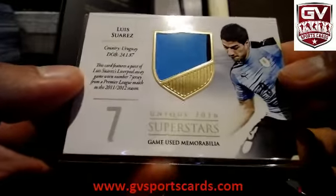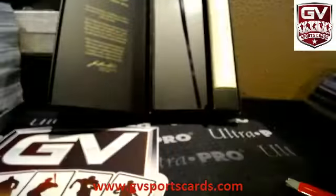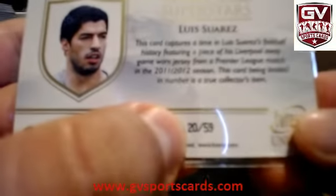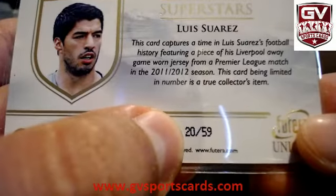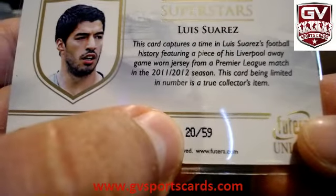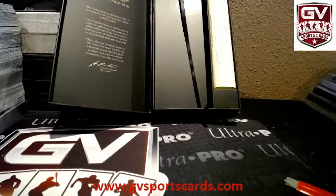That is Tevez. Nice. Ronaldo. Roberts. Pires. And nice — another Suarez. Another two-color Suarez. Piece of Luis Suarez Liverpool away game-worn jersey number 7 from the 2011-12 season. Nice. This one is numbered to 59 — 20 of 59.